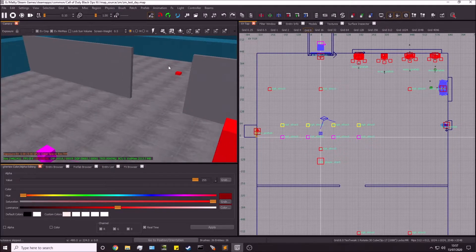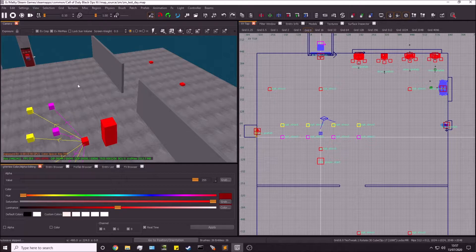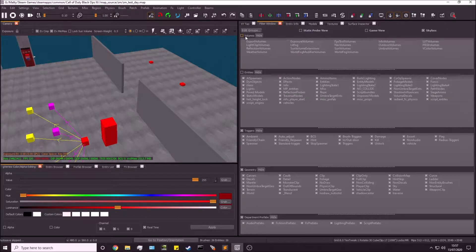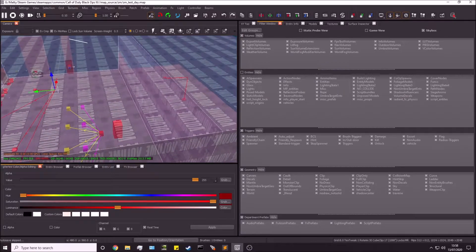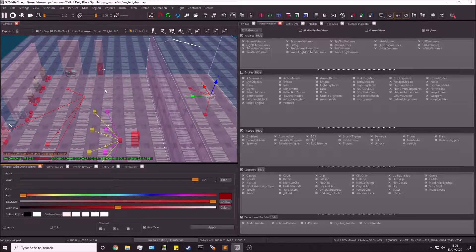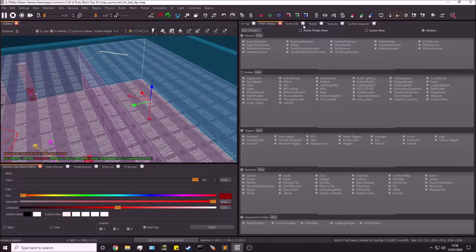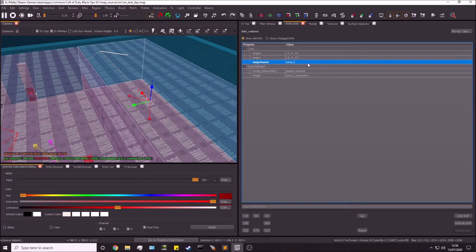First, we need to set up two zones. In this scenario I have a test map with a starter zone and a second zone. If I go over to filters and show the volumes, you can see I have a start zone and a second zone, each with risers. In the entity info you can see the target name is zone_2, and it's targeting the riser spawners.